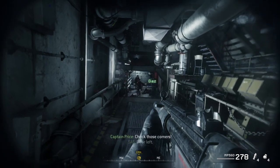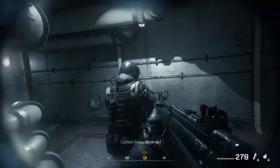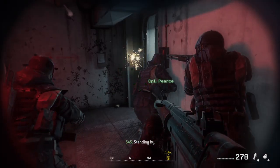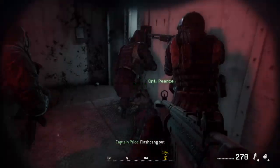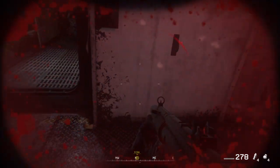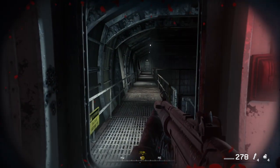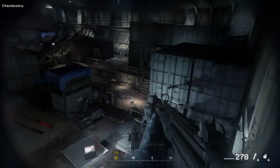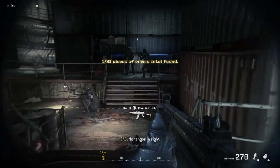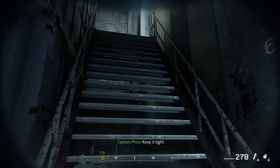Check those corners. Clear left. Ready, sir. Move up. On my go. Standing by. Flashbang now. Go. We're clear. Good, coming. Move up. Squad on me. No tangos inside. Forward area clear. Move up. Keep it tight. Zero movement.